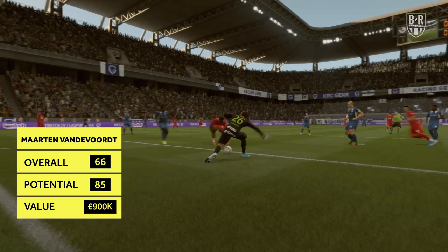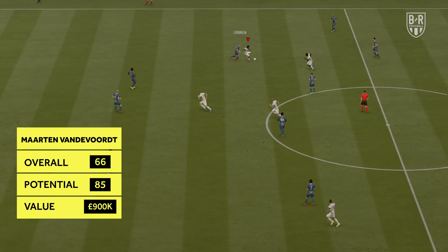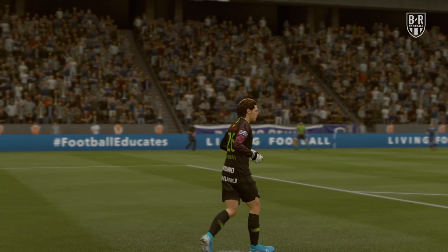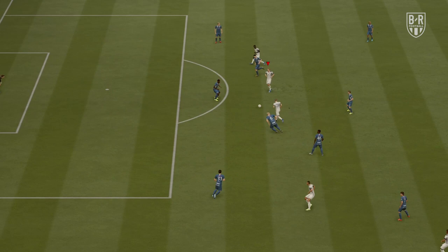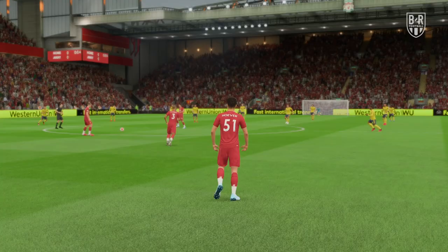Martin van der Voort — Genk, Goalkeeper. Overall: 66, Potential: 85, Approximate price: £900,000. Genk youngster Martin van der Voort will start a new career game at 66 overall, a similar rating to goalkeepers you'll find at the lower end of the English Championship or the top half of League One. However, by the time he fulfills his potential, he can be a solid presence between the sticks for a top side. His best goalkeeping attributes are his reflexes and diving, though his 59 positioning needs improvement in training.